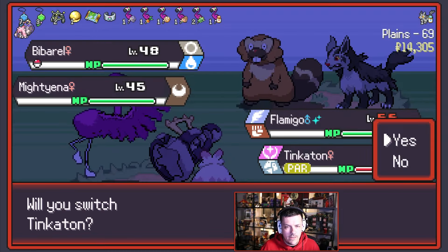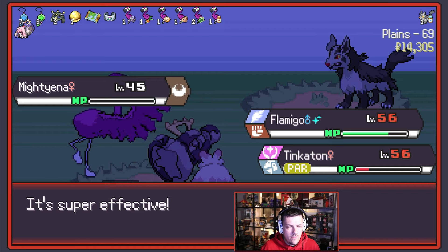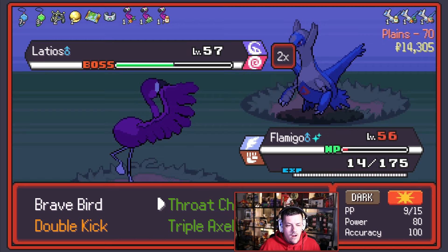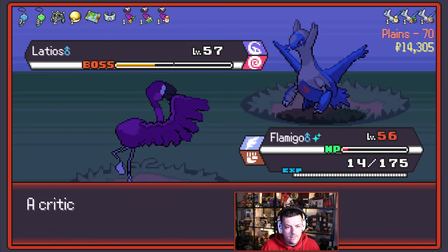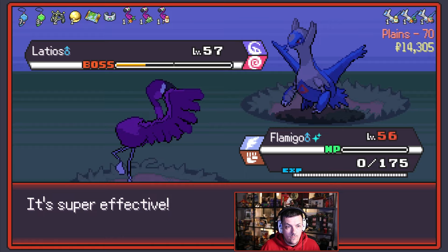Doesn't need to be anything overly dramatic. You can Double Kick you. Talk you. Snarl — fantastic. Mightyena's down. Nidorina — please don't kill, either way around. I don't know what that is, but that's a Latios! We have moves to do things — all good.